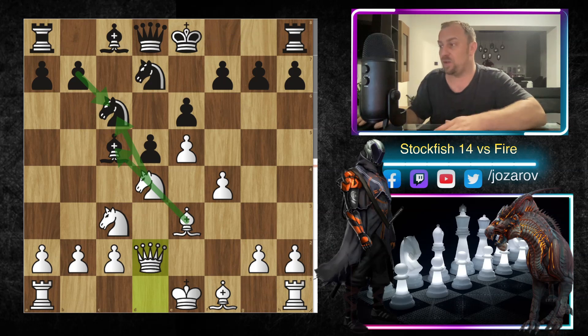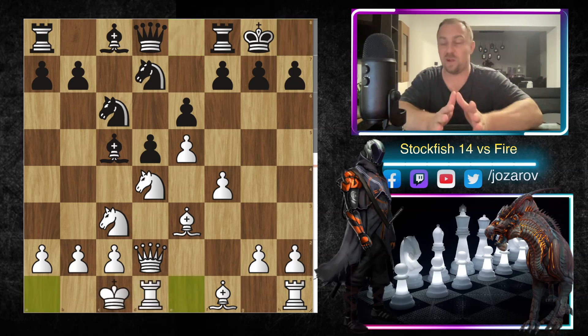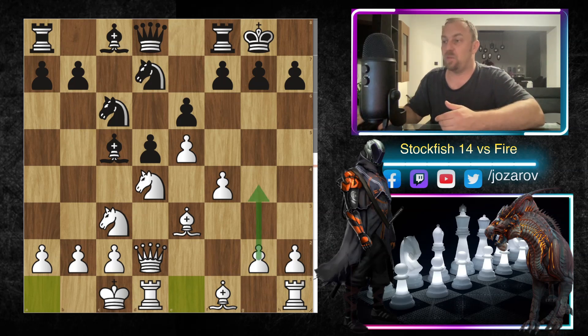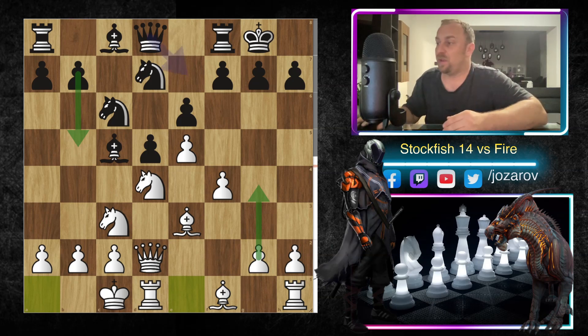So queen to d2 was the next move by Stockfish 14. Fire castles, and now queenside castling — really wild stuff. We have opposite-side castling, which means White is attacking Black's king with pawn moves on the kingside, and Black is trying to attack on the queenside. Whoever is faster on the attack will probably win the game.